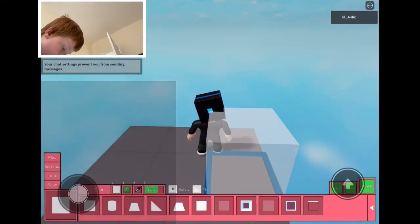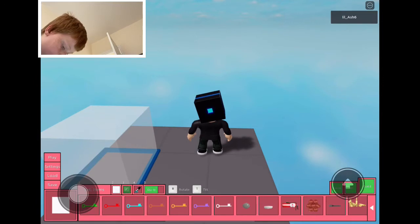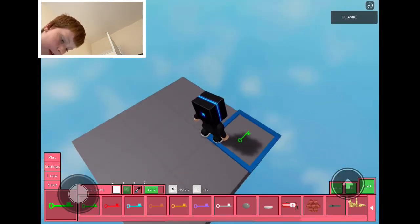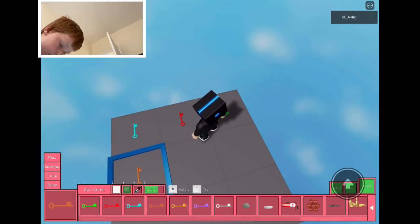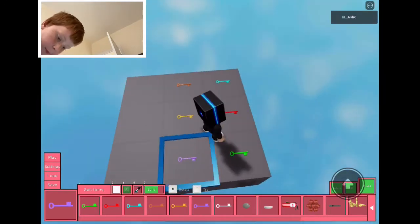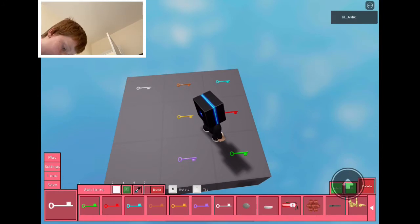When you're in Build Mode, click Set Basics, then go to Items. You'll have a key spawn for mostly every key — green, red, blue, orange, yellow, purple, white.